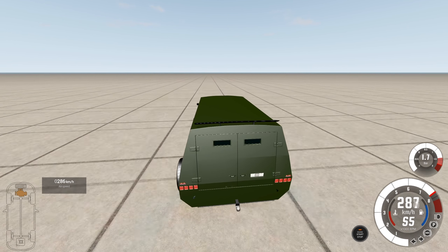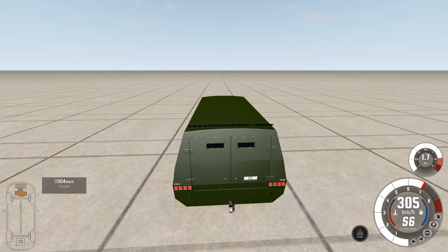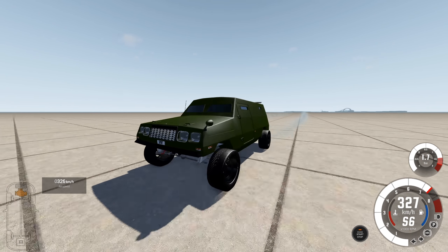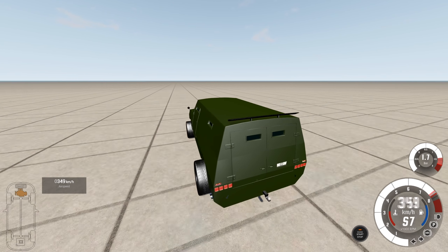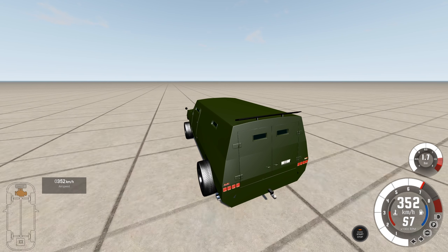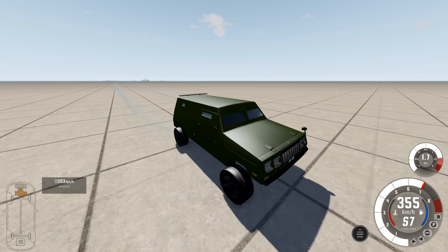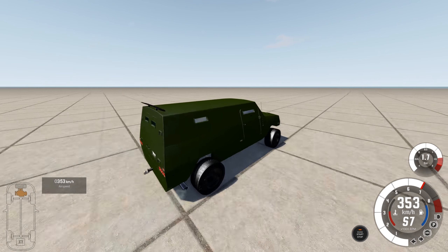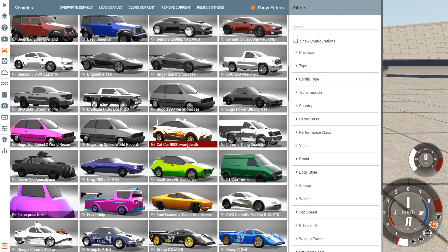Having this much power, the power to weight ratio is actually pretty decent on this, all things considered. The biggest thing that hurts these Rhinos and these heavier vehicles is that the brakes in automation, even at maximum size, cannot keep up. Alright, well, we're getting to the top of 7th gear here. I don't know how many speeds this thing has, as it is a dual clutch. But currently at 353 kilometers an hour — again, pretty darn fast. And one more before we end this thing off.